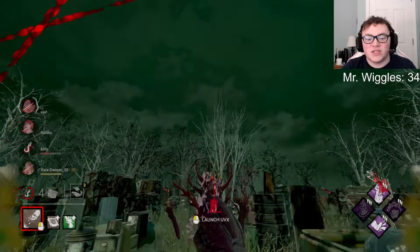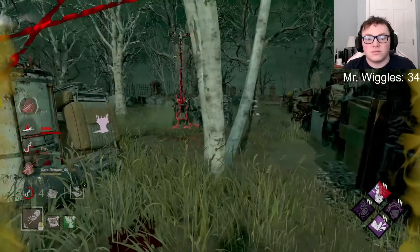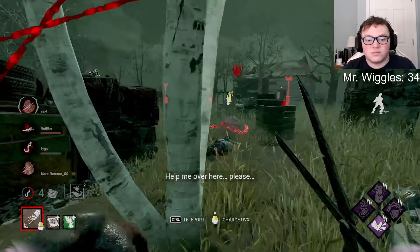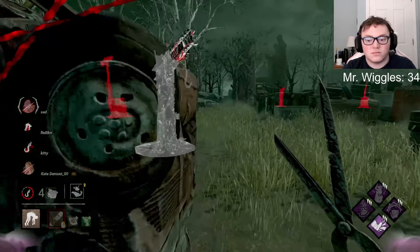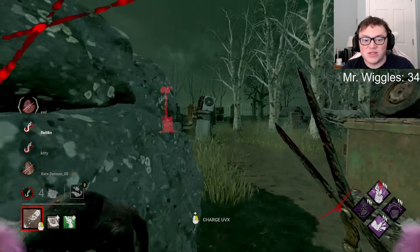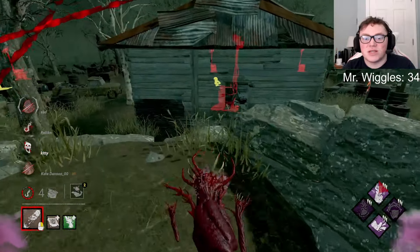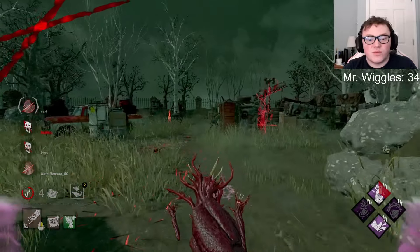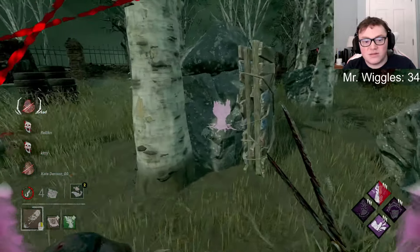I love the Pain Res pop meta. Did she think she had Off the Record still? It's sad though because perks like Surge are no longer good because of the gen chains — they eat through your regression tokens. Now one of the perks that was semi-good on M1 killers is just not the best anymore. I get it to proc at like five gens sometimes on a mid-gen. I'm really hoping they go back and rethink it.